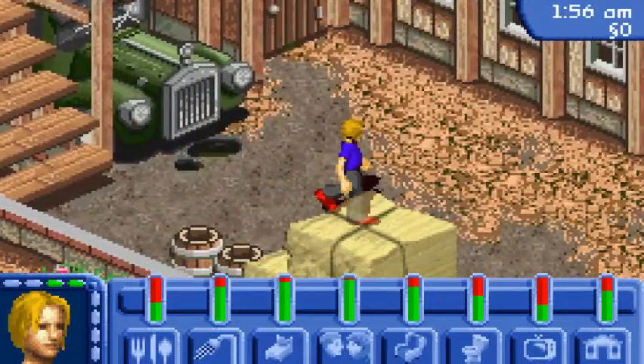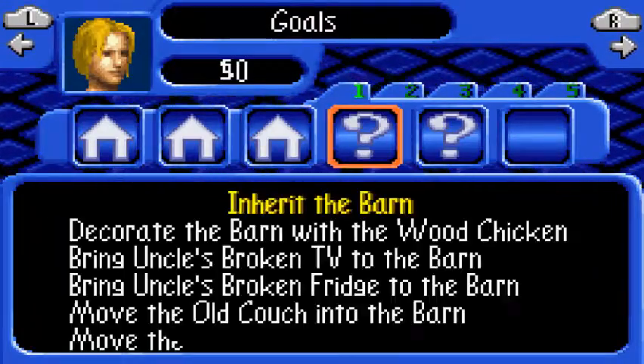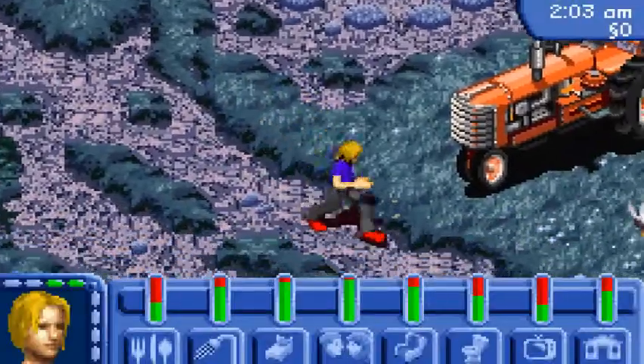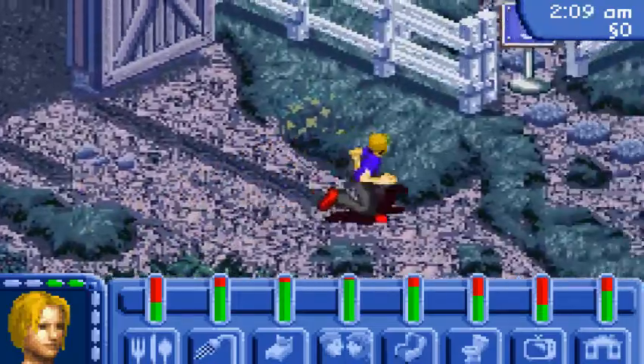I'm gonna move this a little bit closer. I think that should do it — it'll give me more room to pass by. So it looks like that's everything. We have to go and talk to Uncle Hayseed to see what he wants and what else to do next. We don't have any more missions yet, so let's go ahead and talk to him because he'll have something for us. I think he's inside.